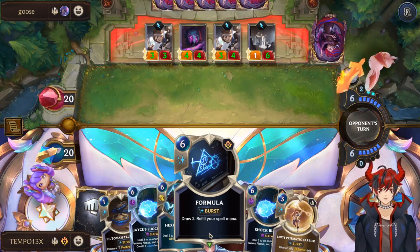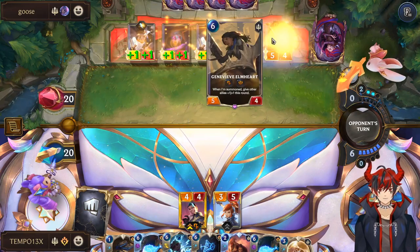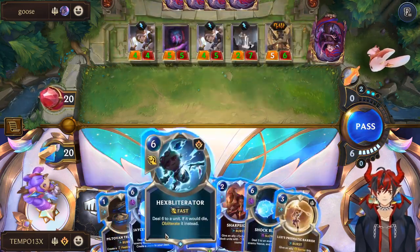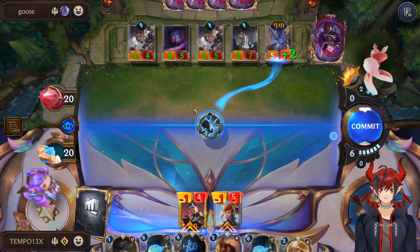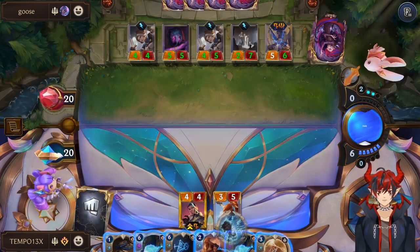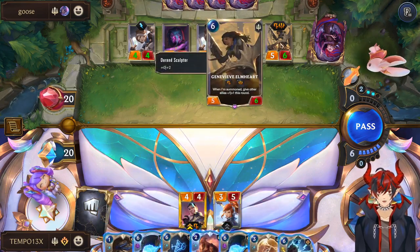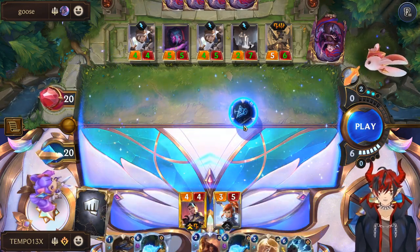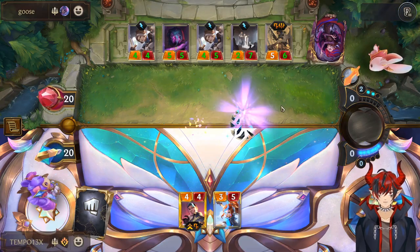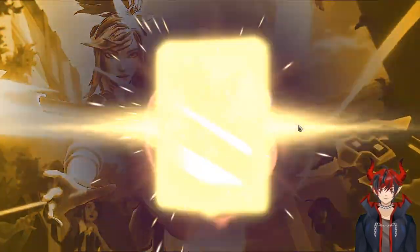Formula is pretty chill — we get our spell mana back, so we can cast three-cost stuff. We'll probably want the Hex Obliterator, because that gives us a laser and a level if we do Formula. Yeah, we can't kill this Genevieve — we have three mana back, maybe we can trade up into her with Sharp Sight or we have Barrier. Formula's fine.